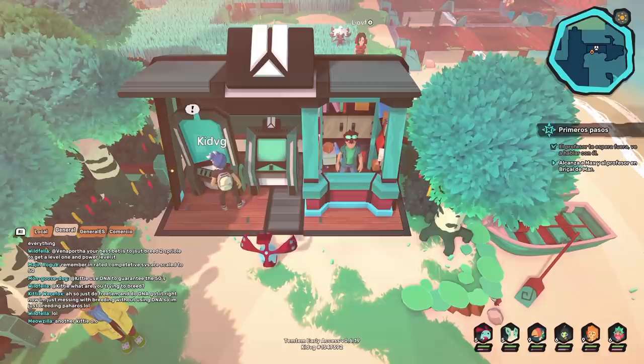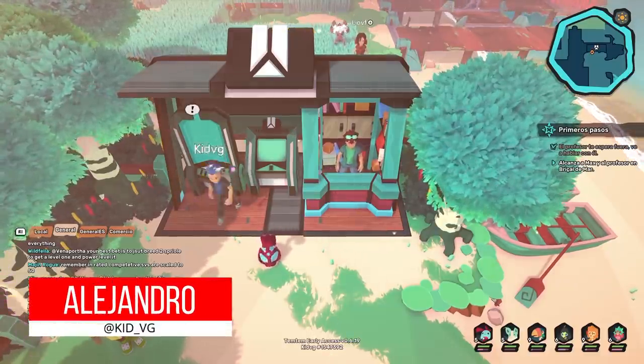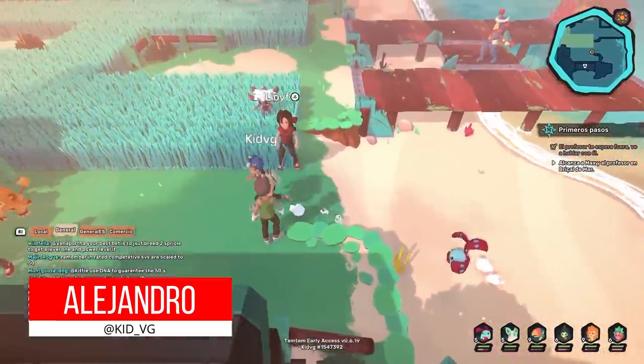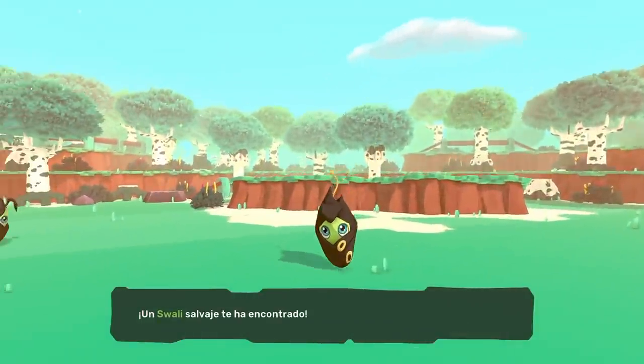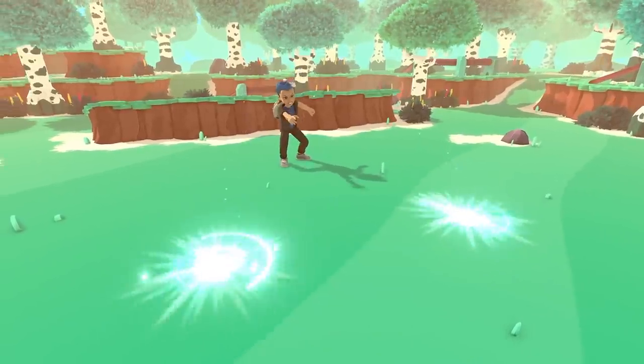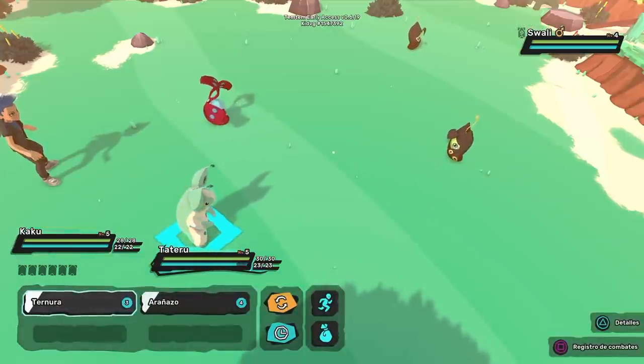Es muy grande la cantidad de juegos que se han inspirado en otros títulos para desarrollar su idea. Hay otros que directamente se copian todo el diseño y hacen su propio fanfic, pero hay un tercer grupo en el cual los desarrolladores prácticamente tomaron prestadas todas las mecánicas e historia, pero le cambiaron los escenarios y los personajes. Temtem cae en esta categoría, porque desde la primera imagen que ves te da un déjà vu muy cabrón a ya saben qué otra franquicia.